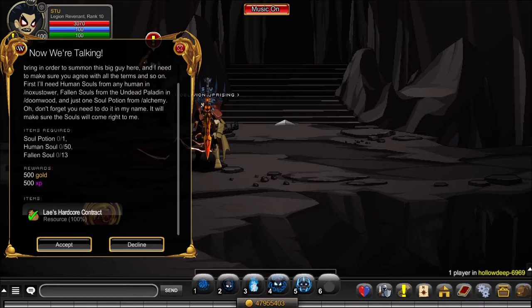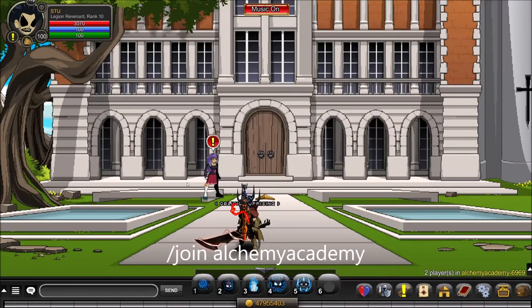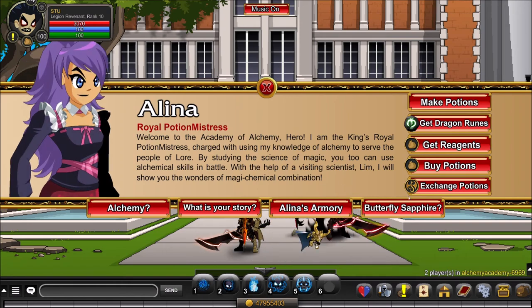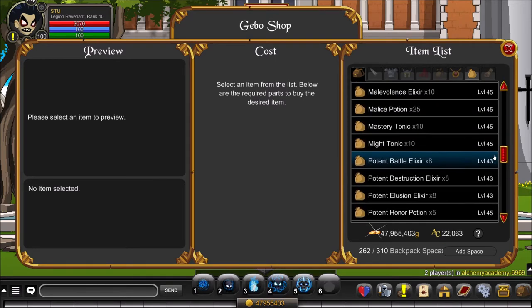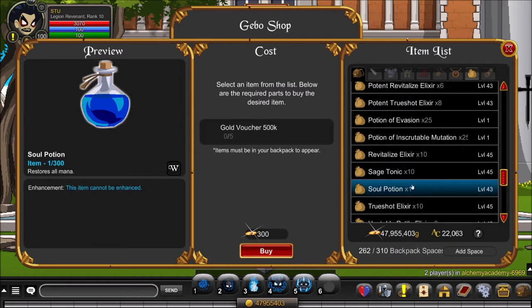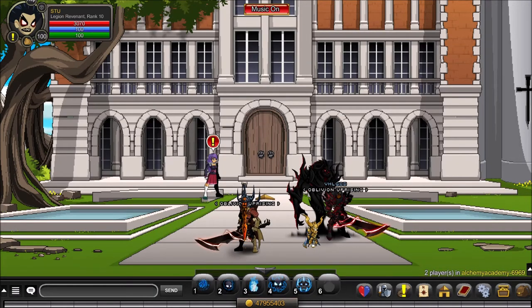To start off you need to be level 65, and the quest takes one Soul Potion, 50 human souls, and 13 fallen souls. To get the Soul Potion, slash join Alchemy Academy, talk to Alina, go to buy potions, go to the Gebo merge, and scroll down until you see the Soul Potion. It costs five gold vouchers — that's 2.5 million gold.